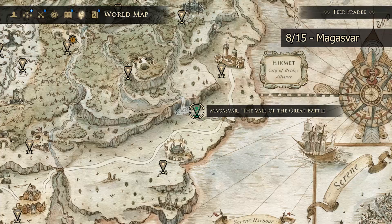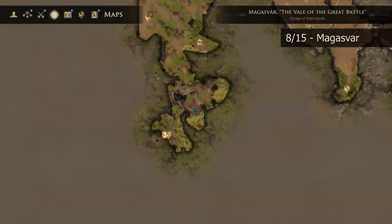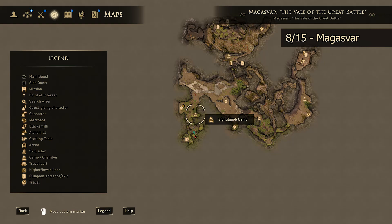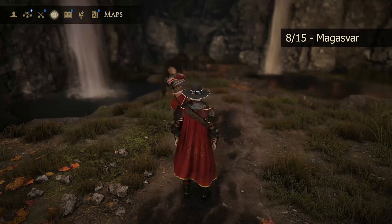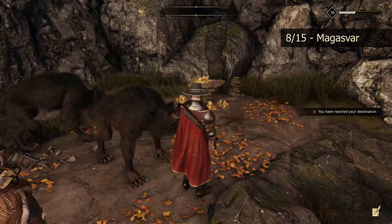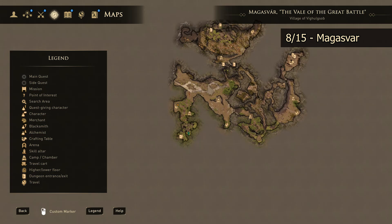Our next skill altar takes us out into Magusvar. We've moved outside of the normal areas you get to when you first leave New Serene — we looked at Wenshaganaw, Vedrad, and Glendnamvar, but this area is north of Glendnamvar. Once you get in here, head to the western side of the map near this camp. It is down in a village that shares the camp's same name where you'll find your next skill altar. Don't worry about the dogs, they won't attack you. Just head up next to the waterfall and you'll find your skill altar right here.